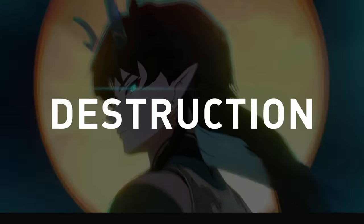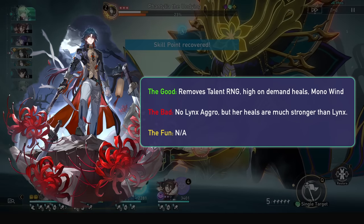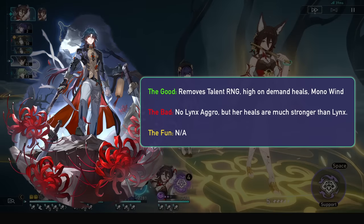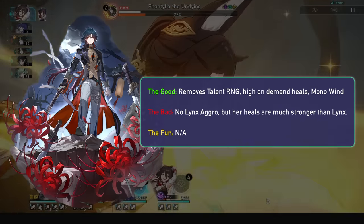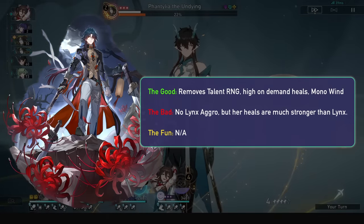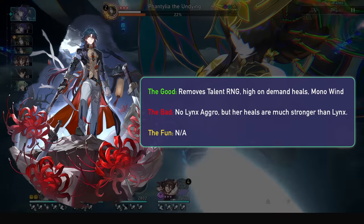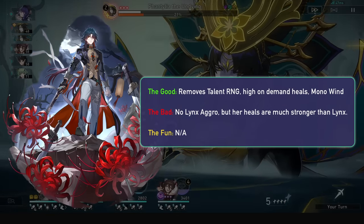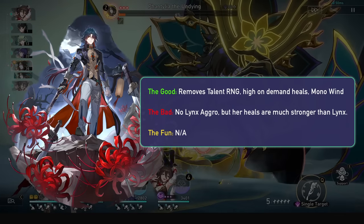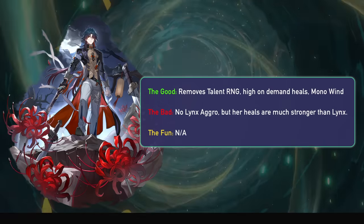Now onto the Destruction crew. Blade can synergize nicely with Hua Hua — he needs tank hits for his 3-turn rotation, so she can at least guarantee it if you get bad luck. She also has very high on-demand healing for Blade, and he will be getting tons of healing in a Bronya comp with all those extra turns, meaning he should be maxing out his ultimate's HP loss. He won't be getting the aggro increase of Lynx, but that's at the cost of way better sustain from Hua Hua and the possibility of Mono Wind with maybe the new Penacony set.